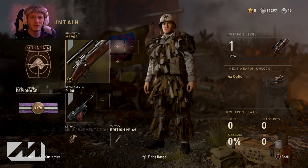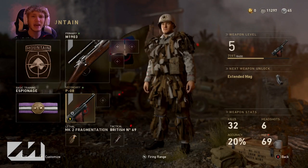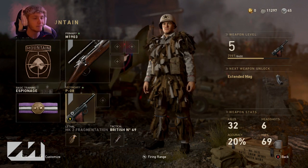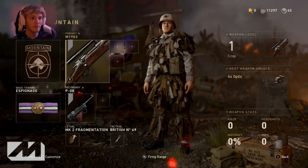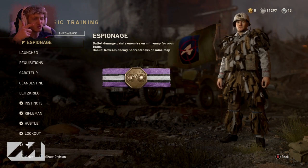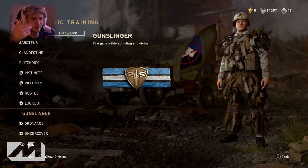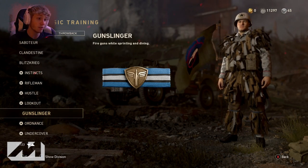We're going to be sniping, that's all we're going to do. I'm actually going to delete my secondary — but you can't do that in this game. So I guess I'm going to have a secondary, though I'm definitely not going to use it. This is going to be my class setup. We need a different basic training because I don't know what any of these are. I use one called Gunslinger, so that's what we're going to use.